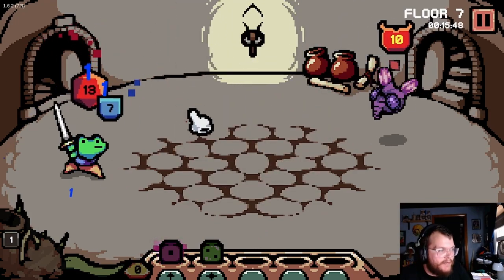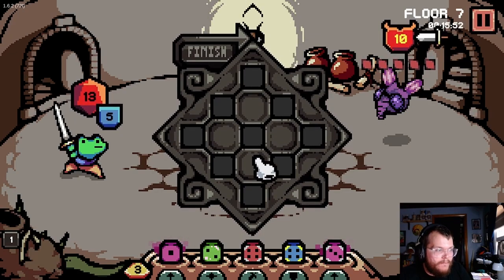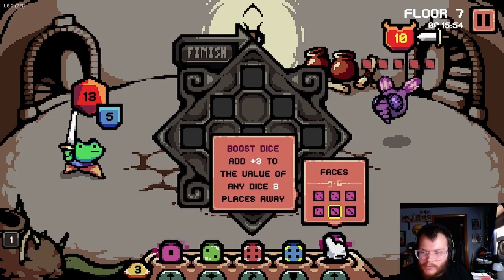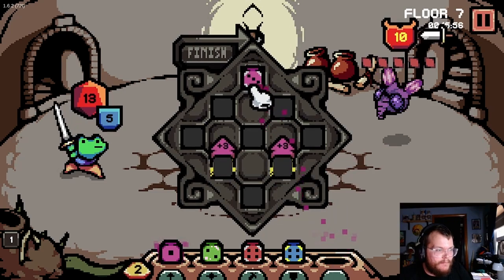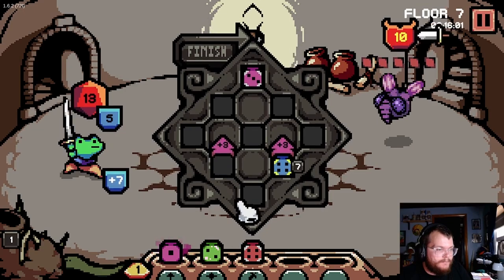Along with some of the more interesting dice you could get, like the mirror and the terrain die, there was actually a lot of synergies you could do that made it look like when you could possibly lose a run, you were able to bounce back in no time and clear it.